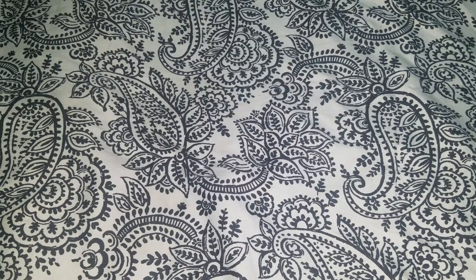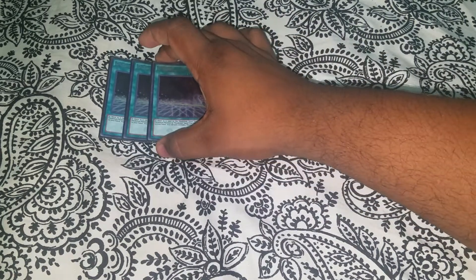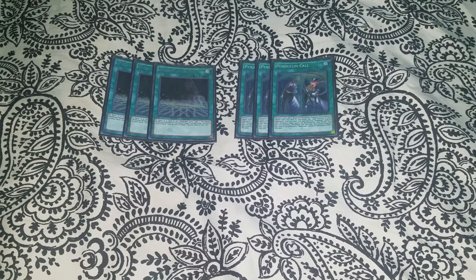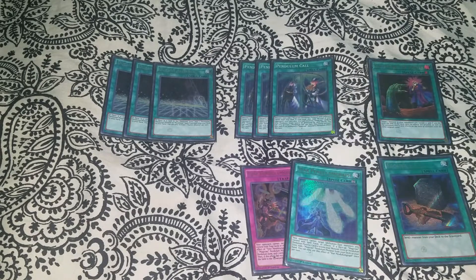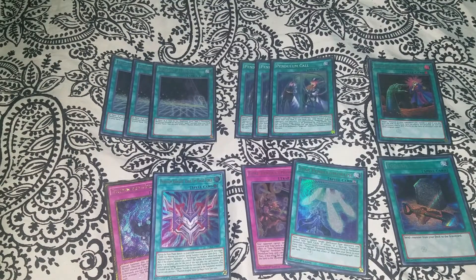It's really cheap and wins a lot of duels easily because most people aren't prepared for it, and if they don't know what to stop, you'll likely get away with it. We have triple Upstart Goblin, triple Pendulum Call, Called by the Grave, Foolish Burial — just ordinary stuff you should be playing. Then we have Star Pendulum, Time Pendulum, Pendulum Graph, the Rank-Up spell, and Shade Brigadine. Those are the main deck cards.